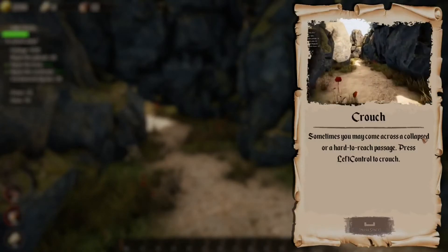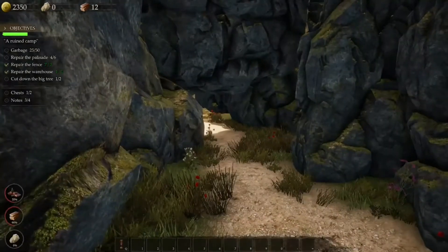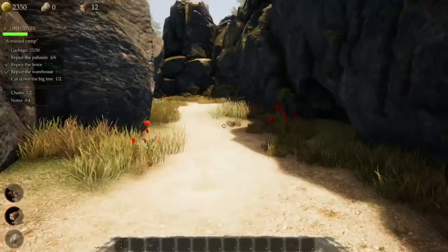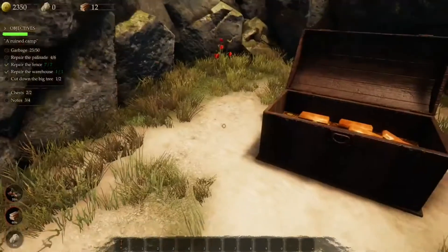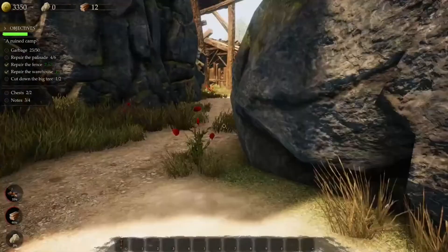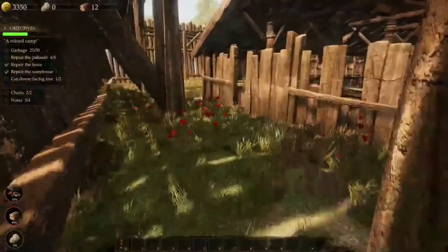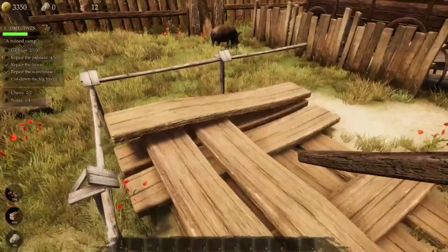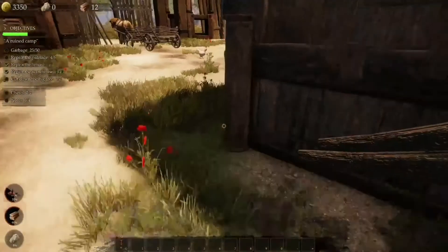Crouch. Sometimes you may come across a collapsed or hard-to-reach passage — press Left Control to crouch. More gold! I know I need to pick up two more of these and take them over.